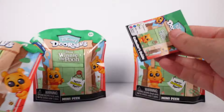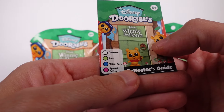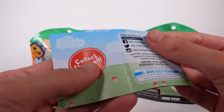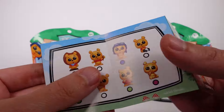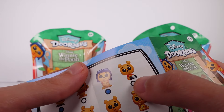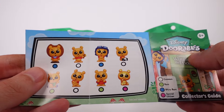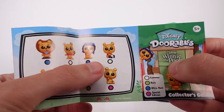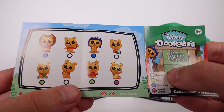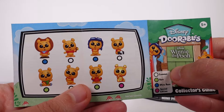Is there a checklist? Oh, there is! So of course there's common, rare, ultra rare, and special edition. I can't quite tell what one figure is — oh, it's soccer. The common ones are the white bubbles, the rare ones are the green bubbles, the blue bubbles are ultra rare, and then there's the special edition.